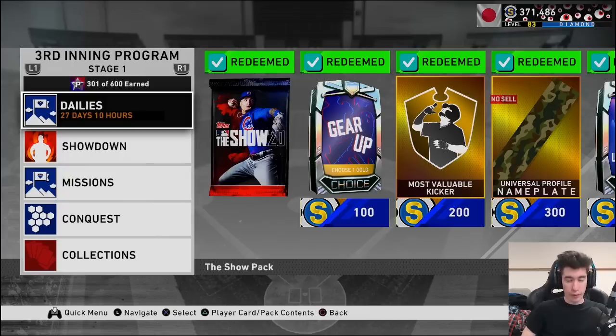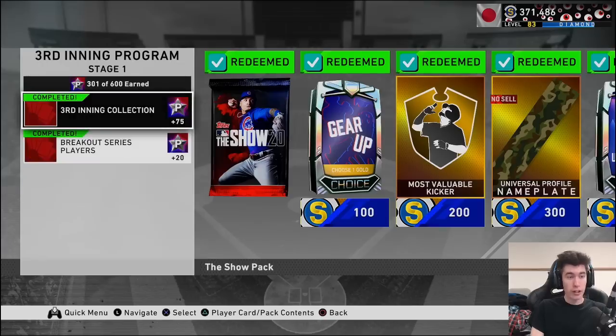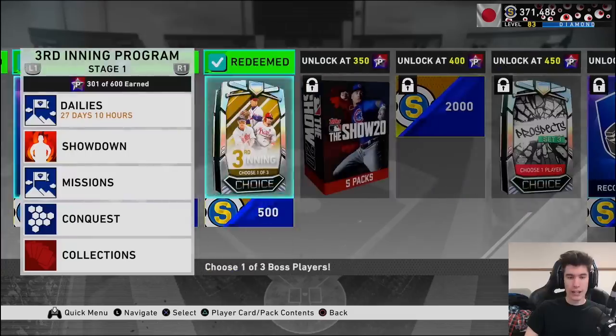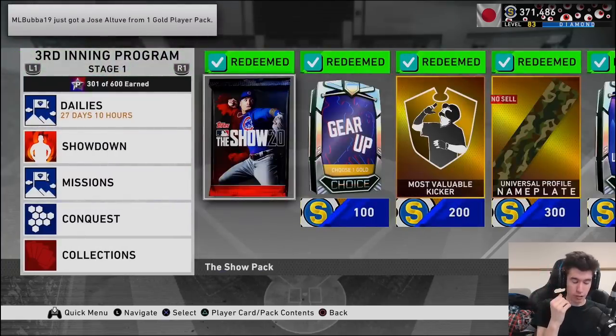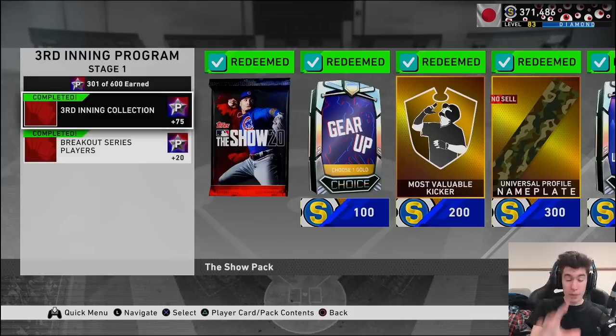So what did I do to be one of the first 20 or 25 people to get to 300 program stars? Number one, if you're trying to be one of the first people to get it done, you're going to need the voucher. For this one you need to collect Chipper Jones, Shane Victorino, and Brian Roberts. The voucher gets you 75 stars and it's done by collecting the three bosses from the previous program.